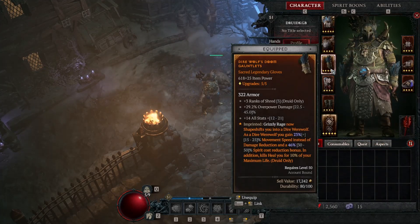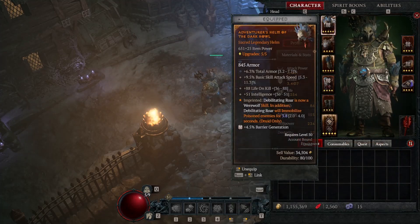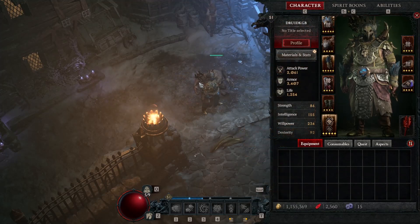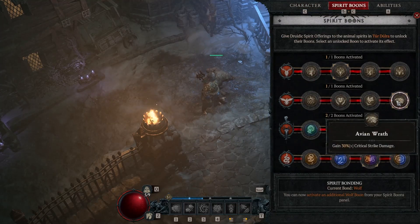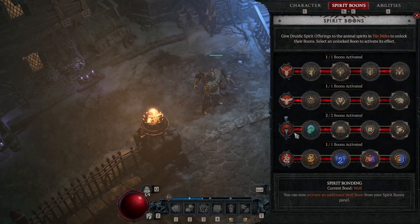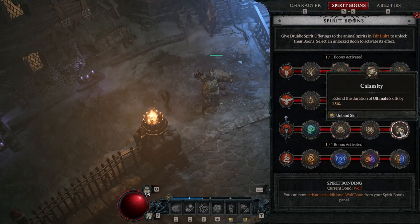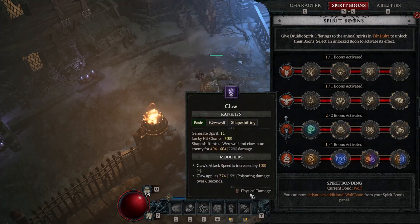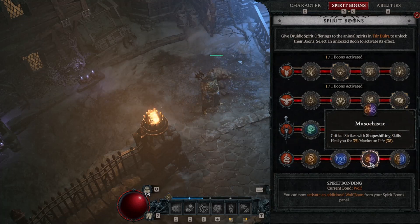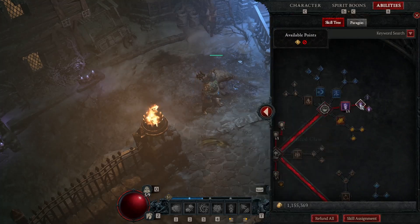The core items are grizzly rage as shapeshift and the duration extension of 8 seconds — everything else works well with a werewolf build. For spirit boons: maximum spirit is increased by 10, gain 30% critical strike damage, two boons activated — one is Energize so dealing damage has up to 15% chance to restore 10 spirit, and extend the duration of ultimate skills by 25%. So grizzly rage lasts quite a long time now. The last boon: critical strikes with shapeshifting skills heal 3% of maximum life.